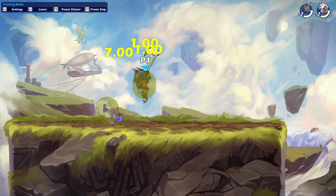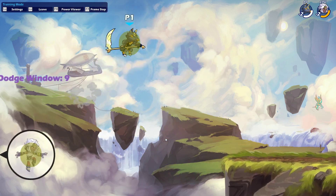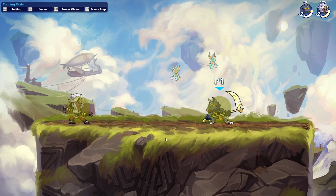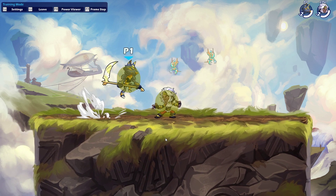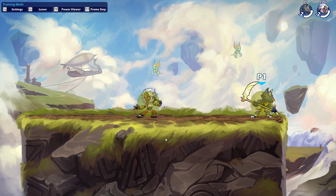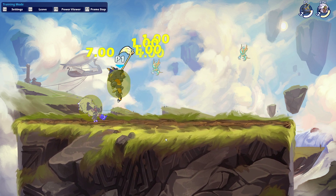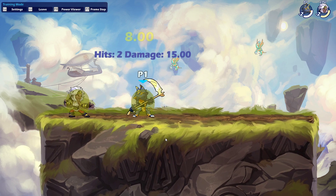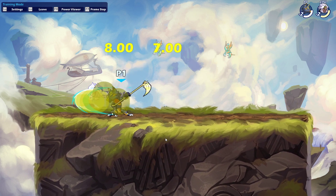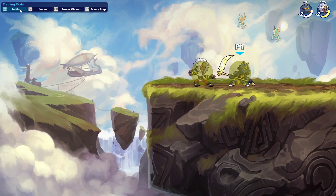Dash jump Dair can be countered by weapons with good anti-airs, but in general a lot of your neutral game will revolve around either waiting for a Dair if you're more of a passive player, or dash jumping with a Dair. You can also fake the dash jump Dair — if you keep doing it your opponent may reaction dodge, but instead you can go to ground and do a side light. All of these options are hypothetical and won't work every single time, but practicing your neutral game and knowing what moves to use is important.